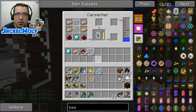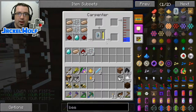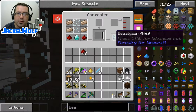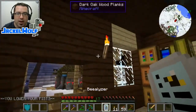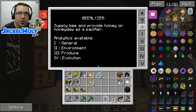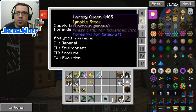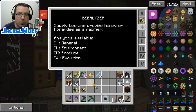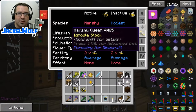This is definitely taking a little bit longer than I thought it would. But there we go — there is the bee-alizer. We're going to take that out. Now with it in our hand, we're going to right-click on it and you can see it brings up a little display. Let's take this marshy queen — we're going to place her into the bee slot, take one of the honey drops, place it in there, and you can see it instantly analyzes her.